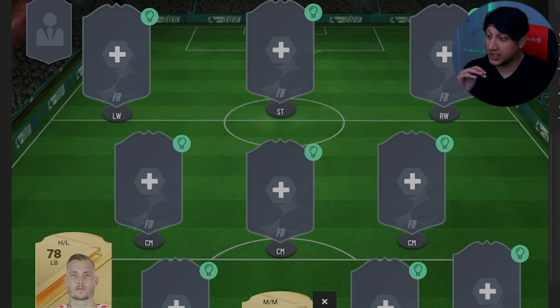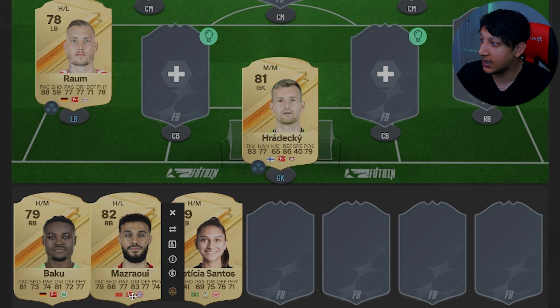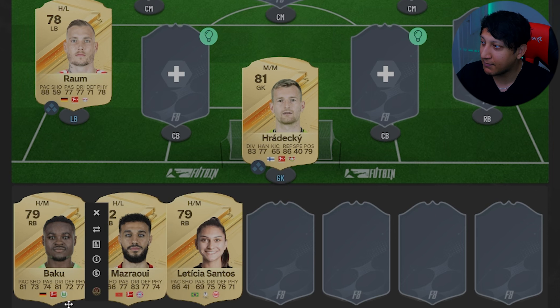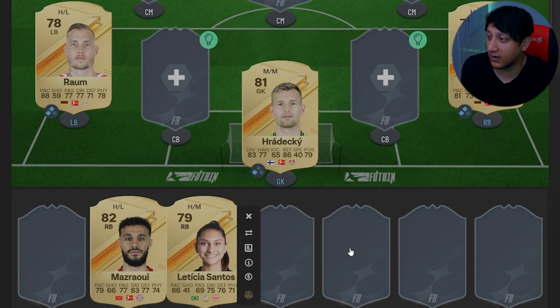In the right back position I've got three options: Mazari, Baku, and Santos. Santos is only a thousand coins, she's got great pace and defensive ability, but she's a little harder to fit in. If you want someone more all-rounded there's Mazari, though I don't like the work rate. My personal pick is Baku - he's got okay pace, better physicality, decent dribbling, a high-medium work rate, and he's cheaper at around 700 coins. If you're solid with your defense and want to fit in more women's players, go for Santos.